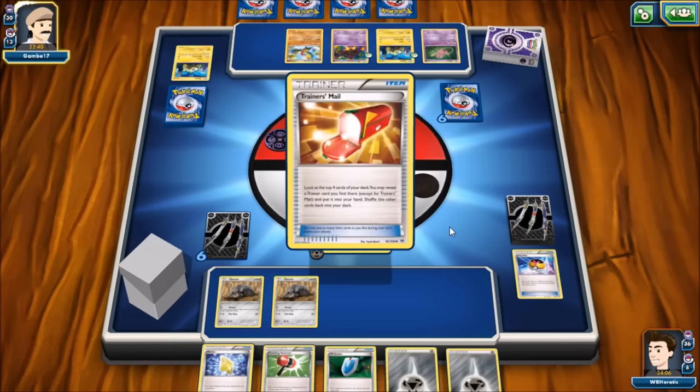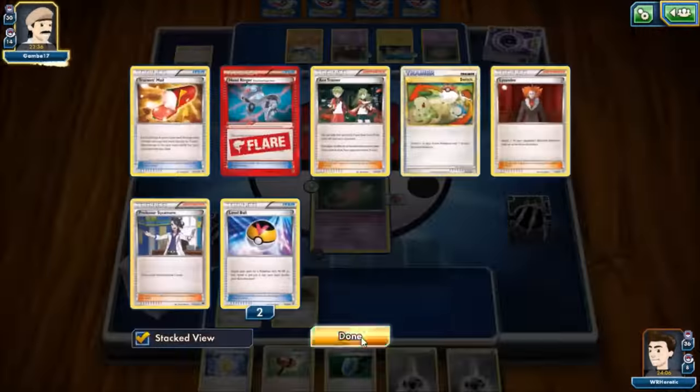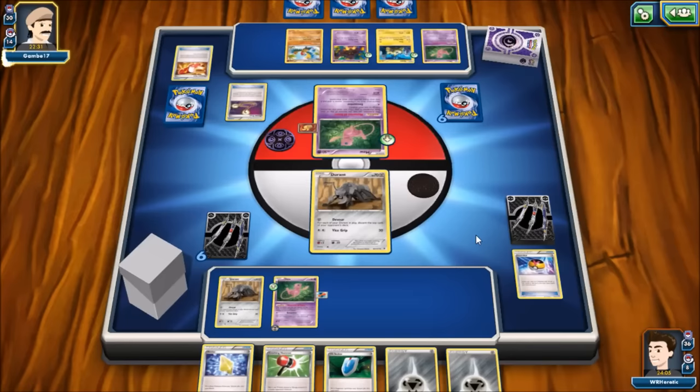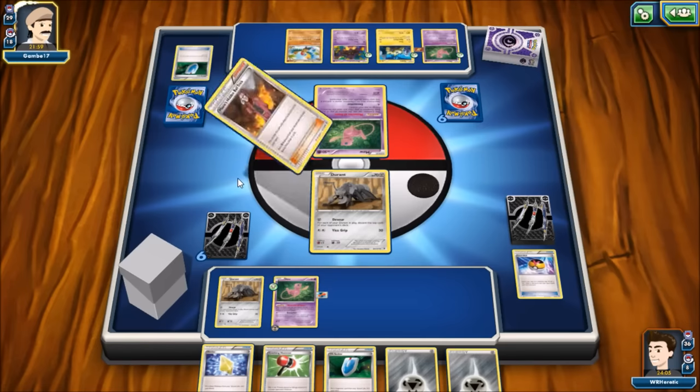A Muscle Band goes on his Mew, then he plays Trainer's Mail. We have good resources — if he Lysandres up a Durant or plays Escape Rope, we can just Revive it right back and VS Seeker for Sycamore. He plays Computer Search, discarding Sycamore and Joltik — he doesn't need more attackers, just dumps them throughout the game. He's already down to 18 cards in deck, hasn't taken a single prize, and still needs six individual knockouts.